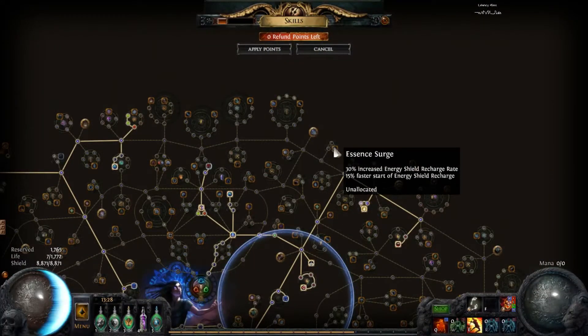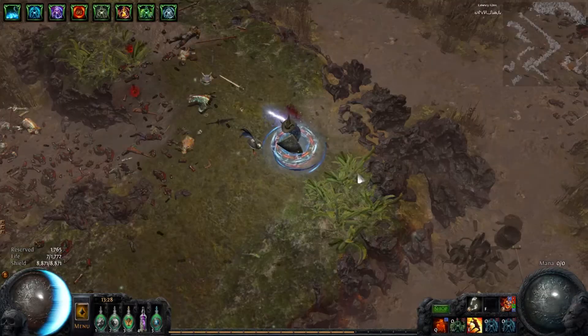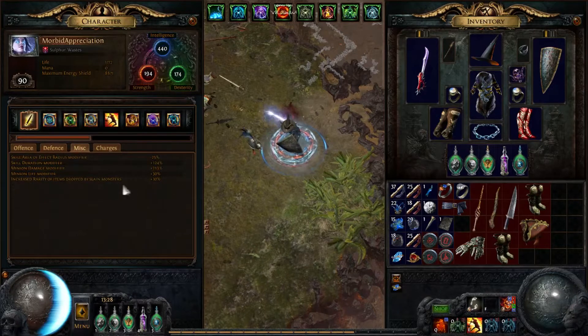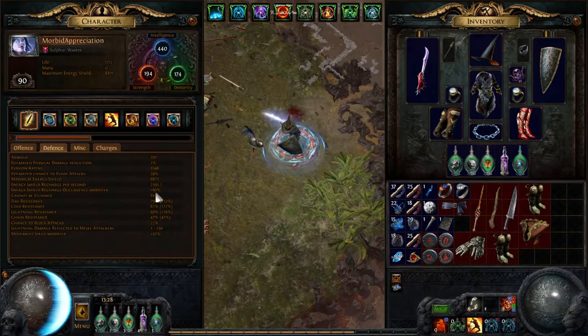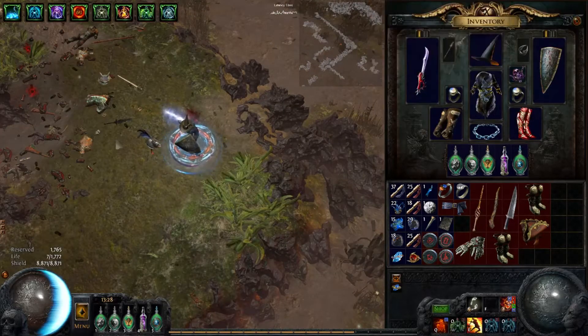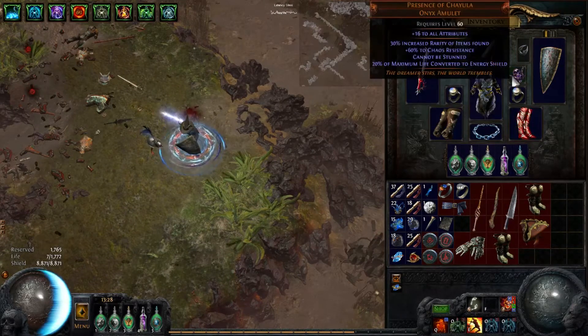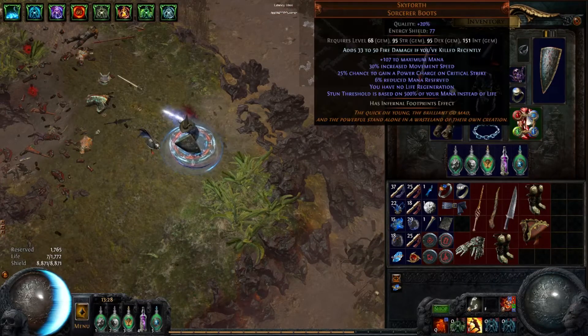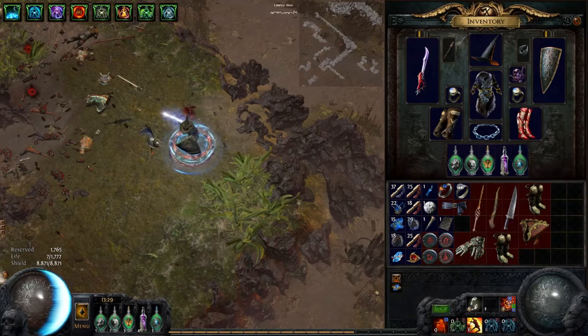At the moment I'm trying to get to Essence Surge — faster start of Energy Shield regen. I've gotten that on jewels as well, and at the moment I'm up to 60%, which is about 1.2 seconds instead of 2 seconds. I'm currently using both Skyforth and Presence. Presence means cannot be stunned. Skyforth gives you stun immunity based on mana, which apparently works with Blood Magic, because you have the mana that you would have if you weren't Blood Magic.